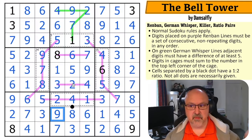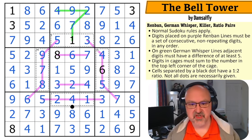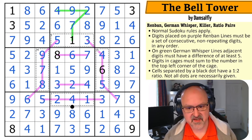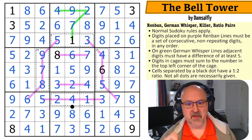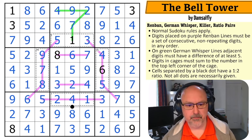And that's the correct solution to the puzzle. The Bell Tower by Damselfly took me just over 13 and a half minutes — really, really cool, and that was with explaining. I don't know that I did a great job of explaining that one, but just lots of cool deductions.